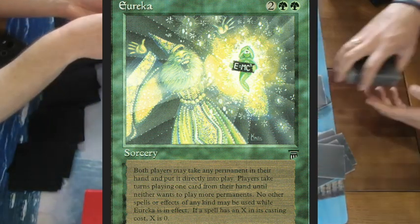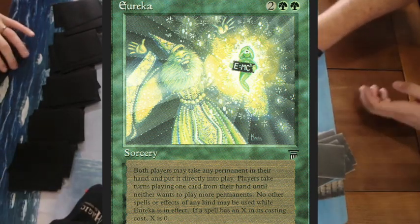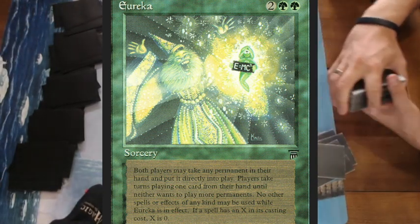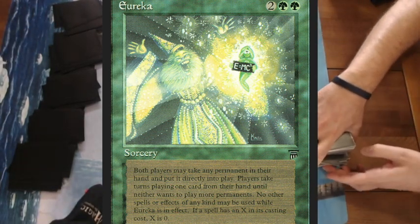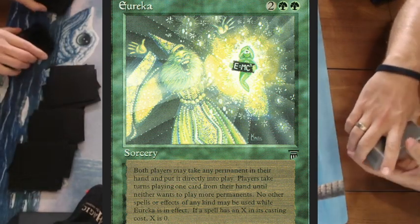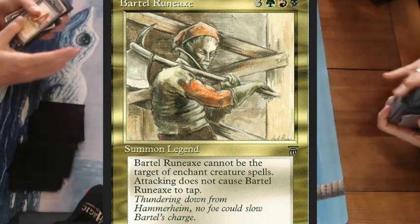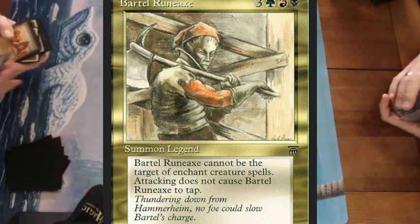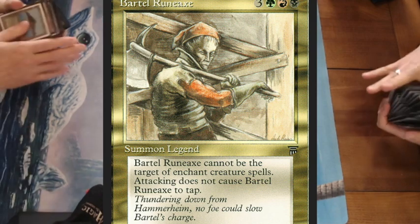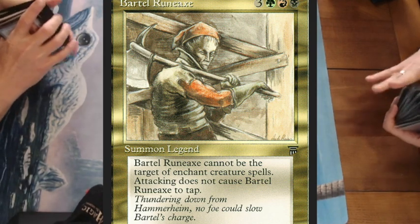Eureka is ideal to play in a deck with a lot of creatures that are difficult to cast — big, fat creatures with a high casting cost. The reason this deck is called a legendary Eureka deck is because Bjorn is playing with a lot of legendary creatures. One of them is Bartol Runeax, a pretty big creature with a high casting cost, but Eureka takes care of that.